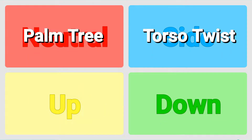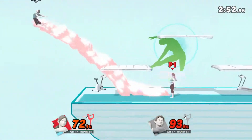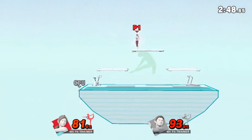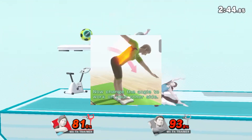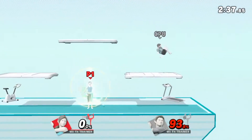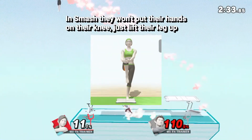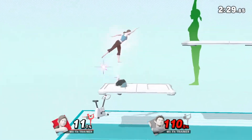Side special would be Torso Twist. This is similar to Marth and Lucina's side special, with you having to press the button multiple times in order to get the whole move to come out. The move itself would have four parts and would have Wii Fit Trainer twist their torso side to side with their arms stretched out. Up special is Standing Knee Jump. This will have Wii Fit Trainer raise one of their legs while charging it up, and when you let go of the button, they would slam their legs back into the ground, launching themselves upwards.